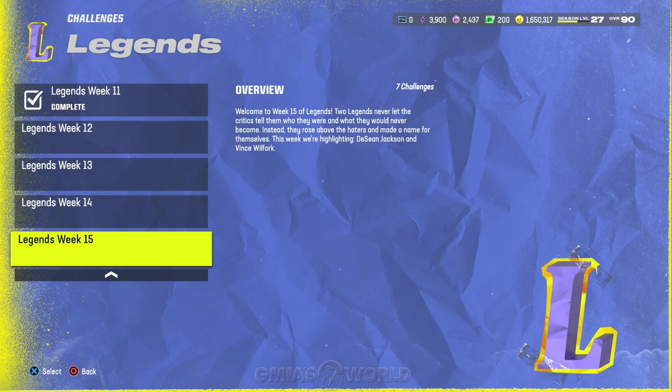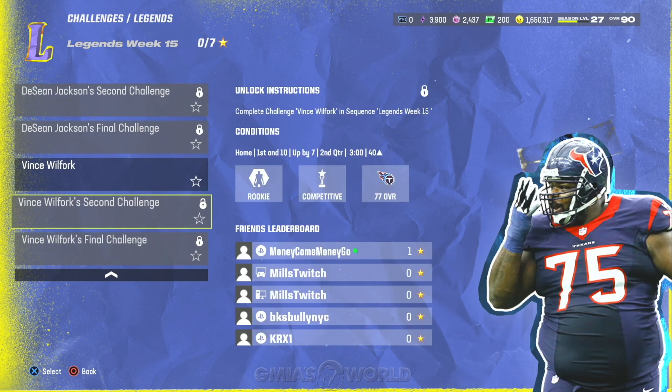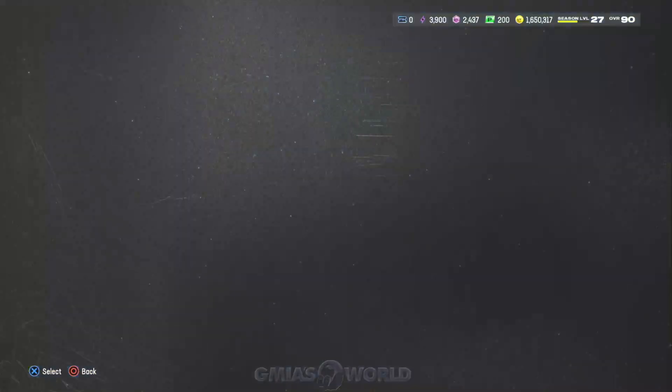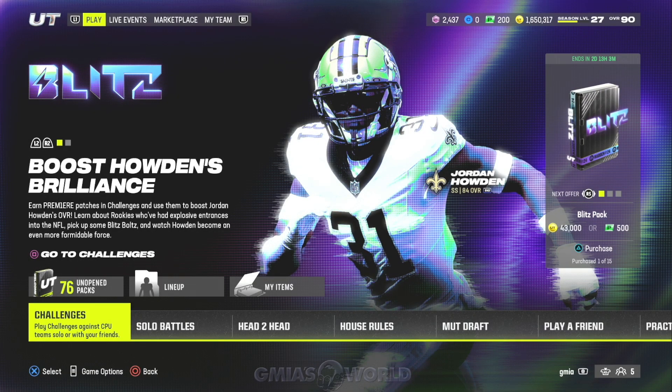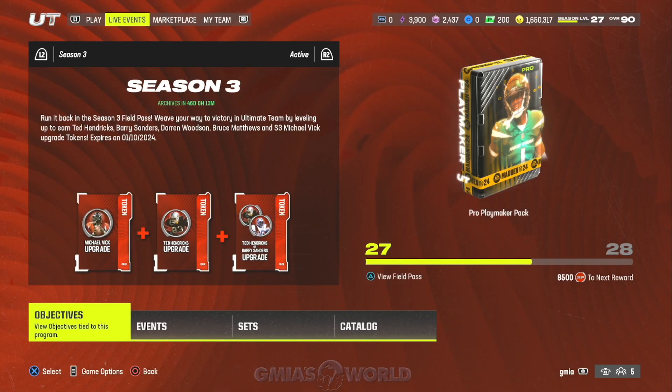So you don't necessarily have to take Deshaun Jackson. If you were into Vince Wilfork — you're a Patriots fan, Texans fan, whatever — you can do that as well. It's up to you how you want to do it. But we're going to continue to break it down so you guys understand what's going on, which ways to go and what routes will take you to the right place so that you can go ahead and get this card for free, or in some cases for a lot cheaper than EA Sports is offering this stuff.